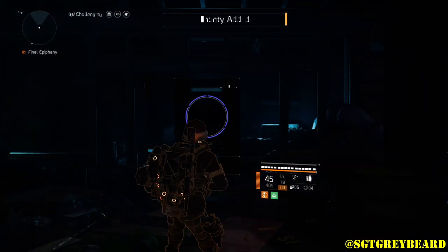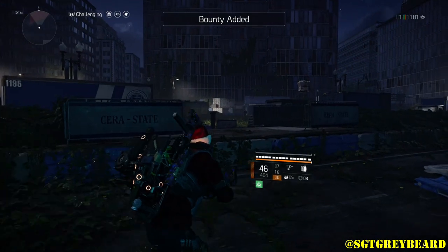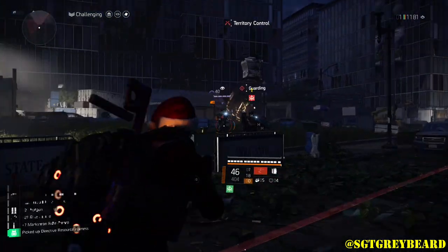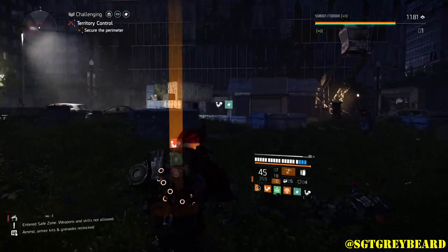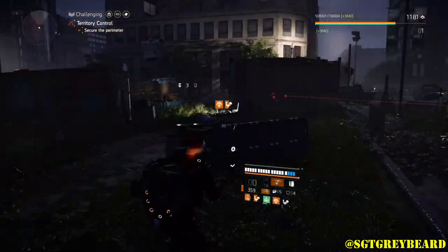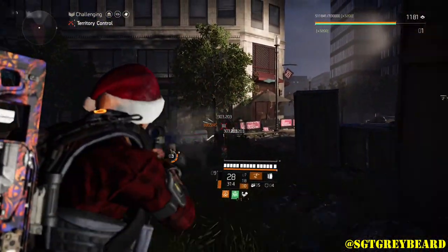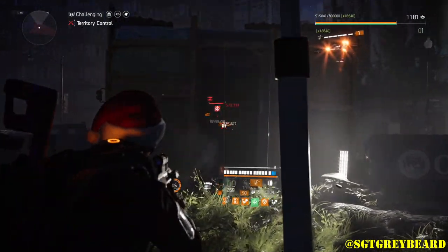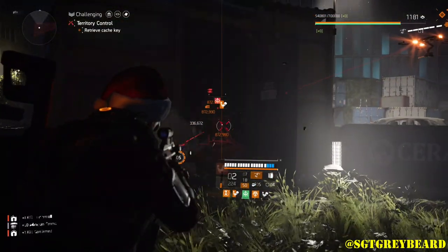The reason this is my favorite spot by far is because where you fast travel to puts you right in front of the territory control. Even without the double XP, doing this on a regular territory control on challenging with three directives gives you about 194,000 XP per attempt. This whole run takes less than a minute to clear, then you reset and fast travel back — so in about four minutes you're gaining around 400,000 XP.